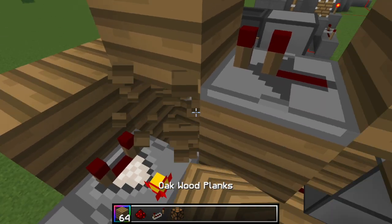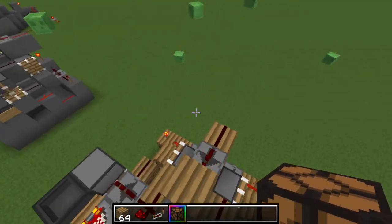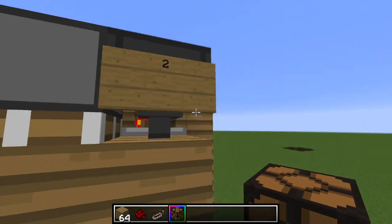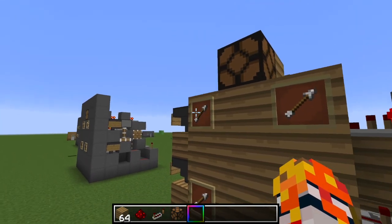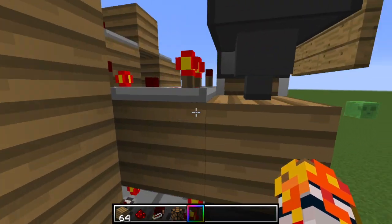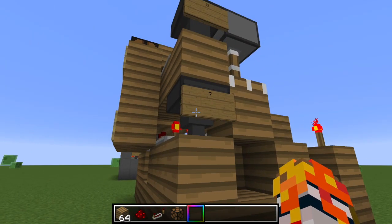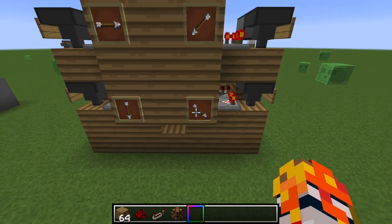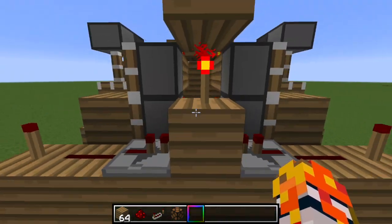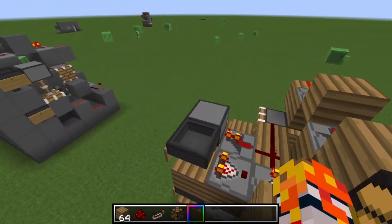Then place a redstone lamp — that will light up when the redstone output is correct. This redstone will power this, which will power this, which will power that. So let's get our combination: first is two, then four — one, two, three, four — then five, then seven — one, two, three, four, five, six, seven. And there you go — it lights up! Isn't that amazing? Look at that item frame combo lock made so easily.